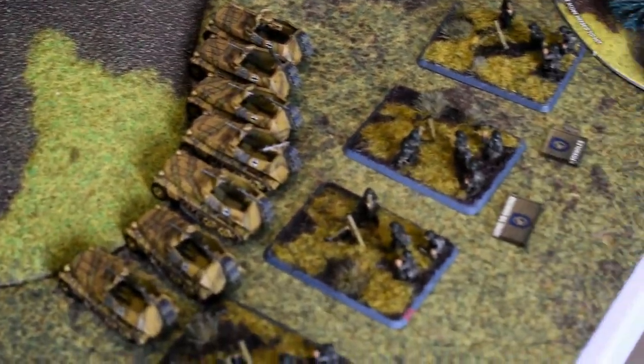German shooting turn 2: the Wespes re-ranged in on a building and were rewarded with a kill. The Flak 88s picked on the universal carriers and killed one. The 12cm mortars ranged in with no kills. The heavy machine guns opened up and managed to kill one team. The remaining units went to ground, and that was it for German shooting.